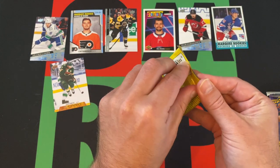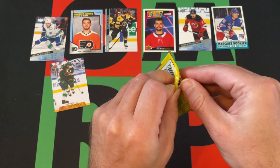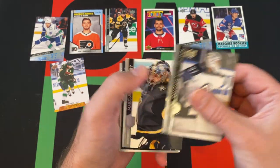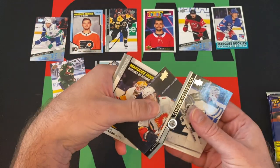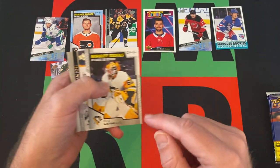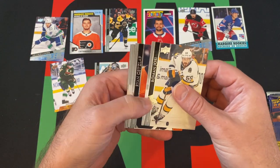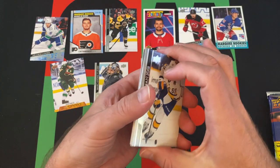Three more regular packs before we get to those OPC Glossy cards. Pack 6: Connor Hellebuck, Marc-Andre Fleury, Johnny Gaudreau. That answers the earlier question — that other one was a blue variation, because this is the regular version. Amil Lam-Larmy, Roman Yoshi, Ryan Getzlaff, Jaden Schwartz, and Marcus Sorensen.